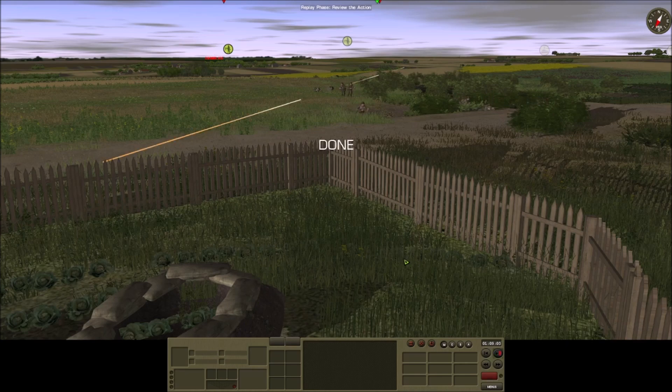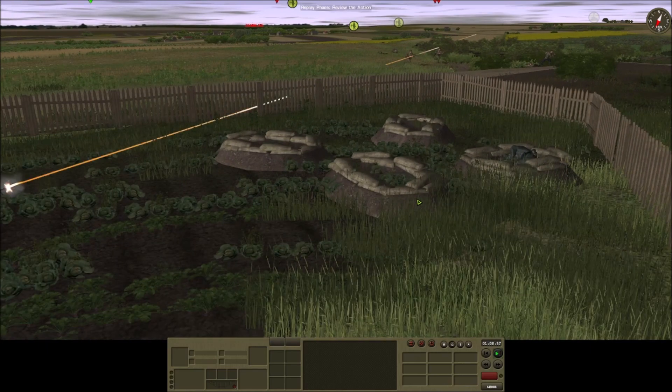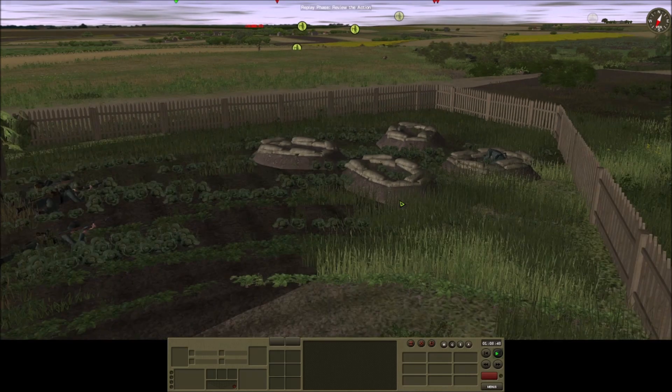Time to get out the hand grenades. Well, there was some bad shooting, not gonna lie. But now the other positions on the flanks have spotted something and opened up, so that's good — we can get some crossfire going.